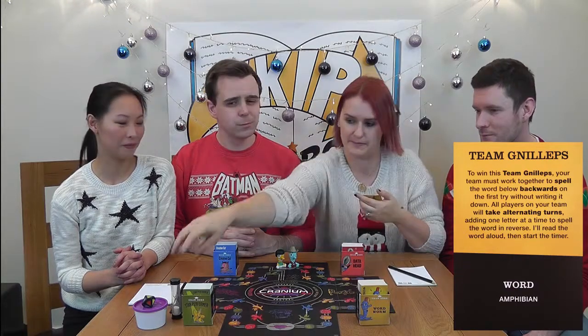We're going to start with the Word Worm. Team Gnillips — to win this, your team must work together to spell the word below backwards on the first try without writing it down. All players on your team will take alternating turns adding one letter at a time to spell the word in reverse. I'll read the word aloud then start the timer. The word is amphibian. Once your team is ready, the team to your right will start the timer.